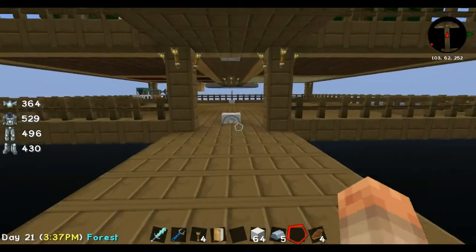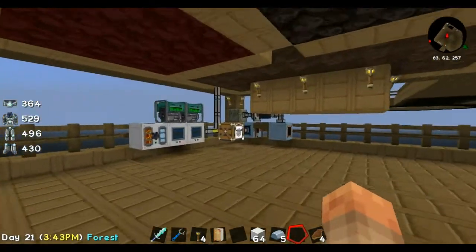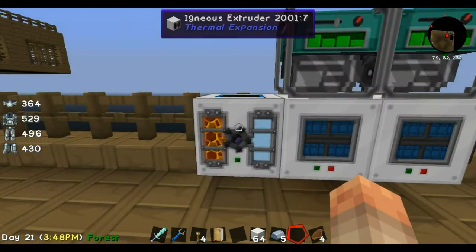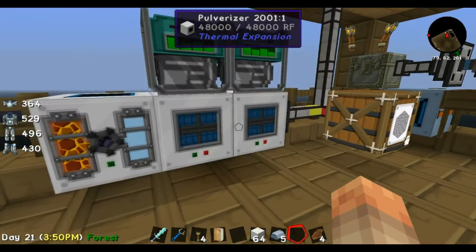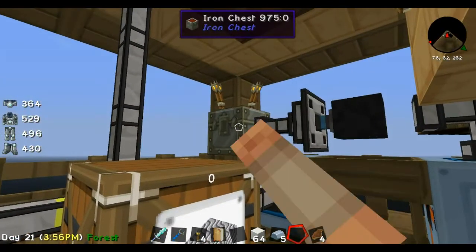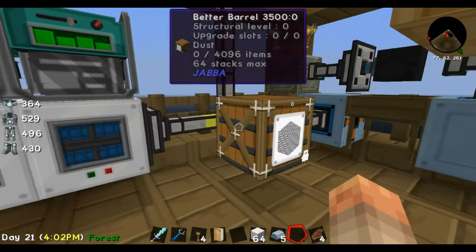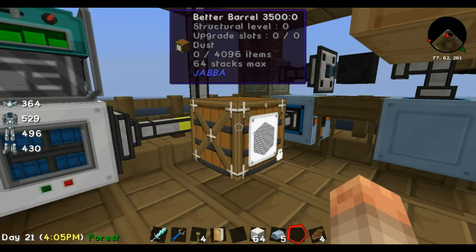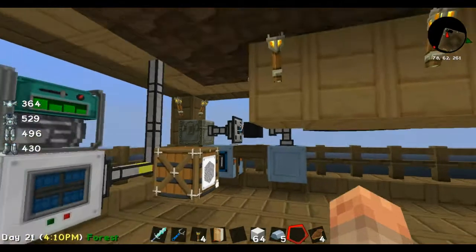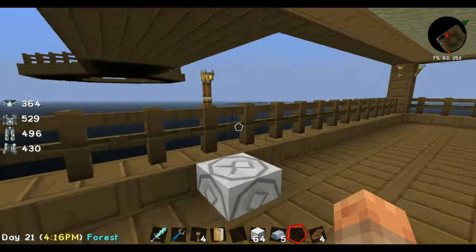Here I have set up something a little different than last time. I have another igneous extruder which is going into that, making sand for my soul sand thing. I've been clearing it out but it's probably almost full again, and I've got the dust going in here.